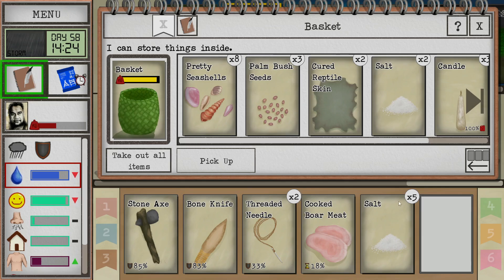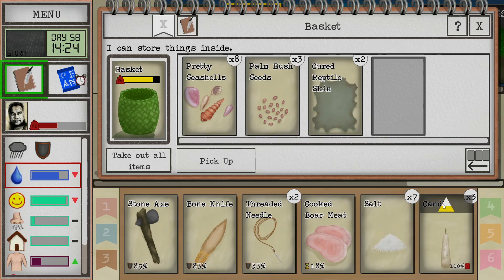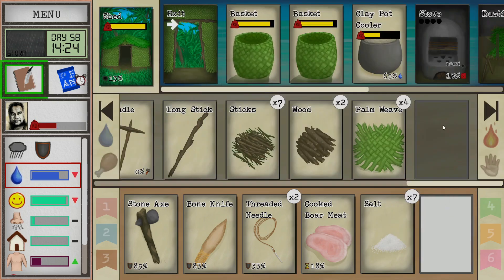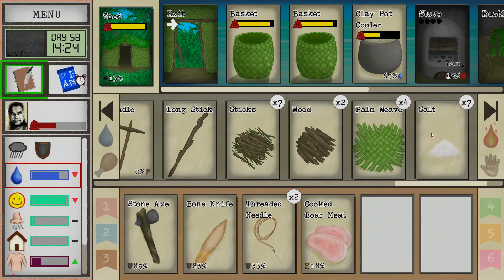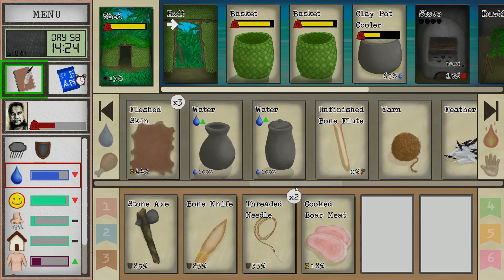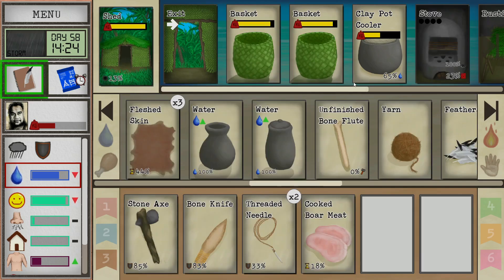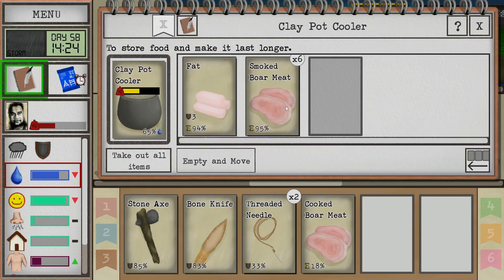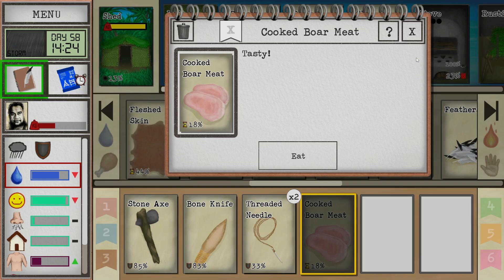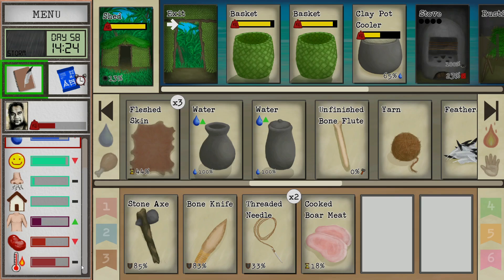We do have a nice little chunk of salt. We can use this to preserve stuff. I can also move it to the wetlands and we can make more alembics or more vases - that's probably a smart idea because we could store lots of water in these, and it won't evaporate. Anyway let's eat this meat. Well we're not hungry yet. We'll just wait.